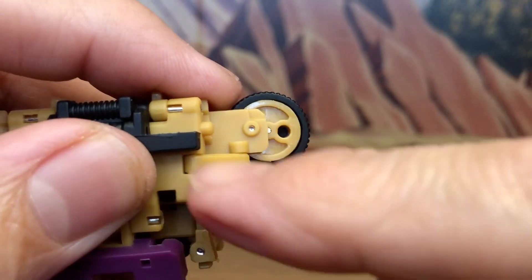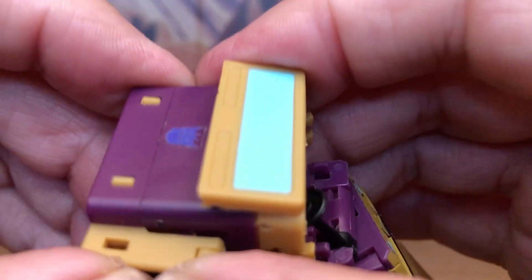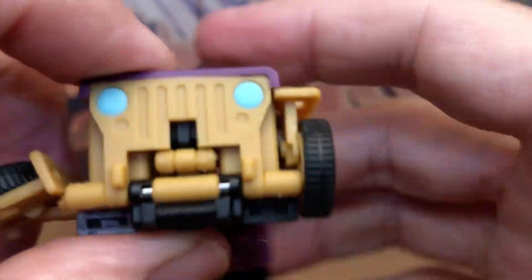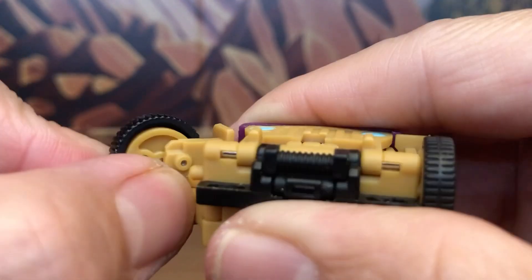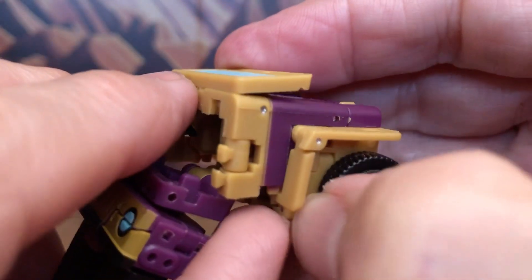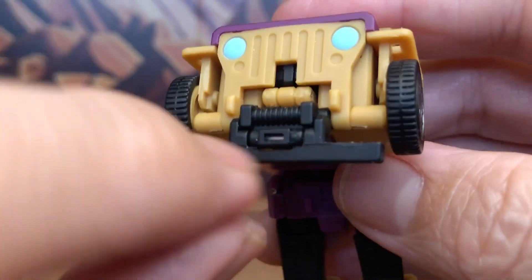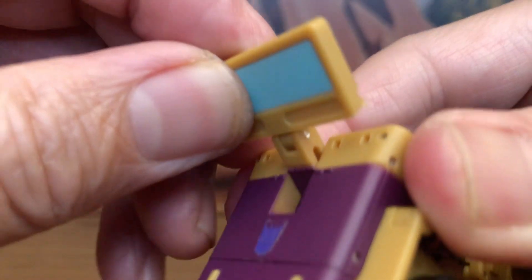Once the tires are properly lined up, tab them in. On the top, tab it in, then bring out the fender 45 degrees into that slot. Do the same on the other side — rotate the tires to line up with that peg, tab it in, tab the top in, and bring out the fender 45 degrees into the slot. For the front bumper, lift it up but bring down the center piece first, then lift it all the way. Finally, untab the window, lift it up, bring it over to the back, and push it in.